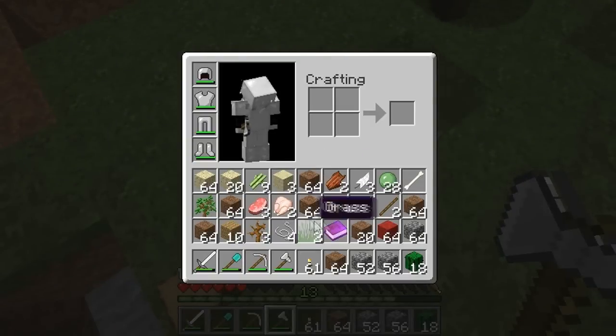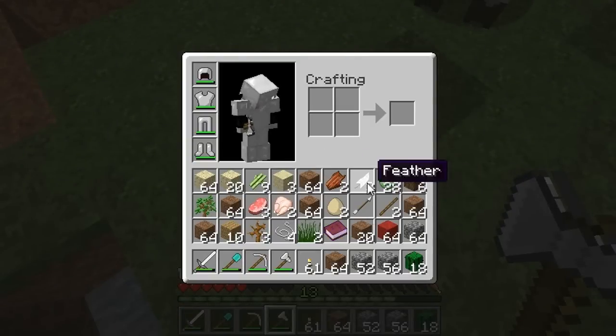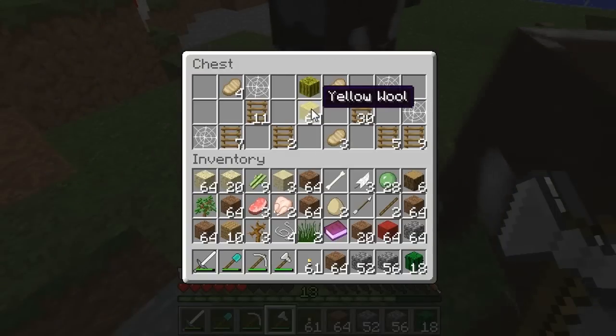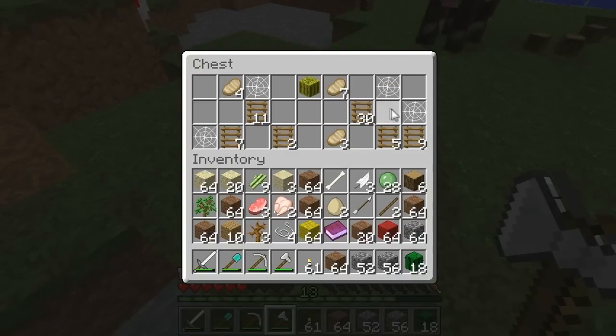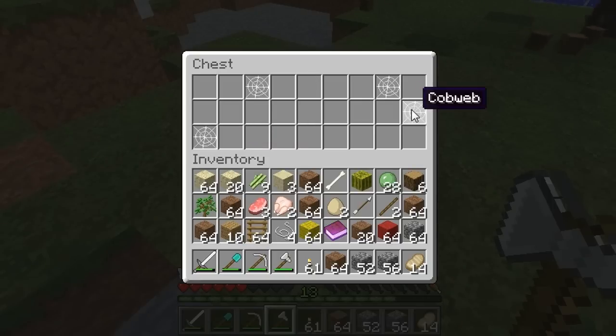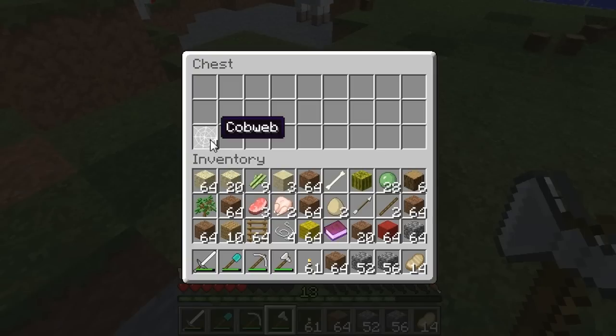Nice. I'm out of room in my inventory, so I'm gonna get rid of stuff I don't need. Probably doesn't help what I'm throwing out there. Pork chops — pork chops for days. I really don't need those. I'll take the ladders just because then I don't have like a full stack. There we go. I don't know why I should take the cowbells but I'm still gonna take them.